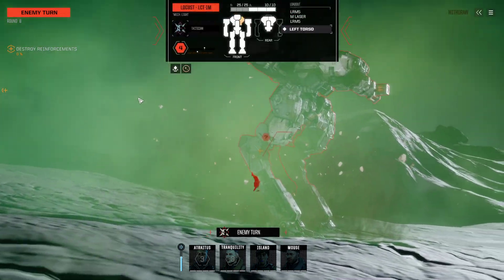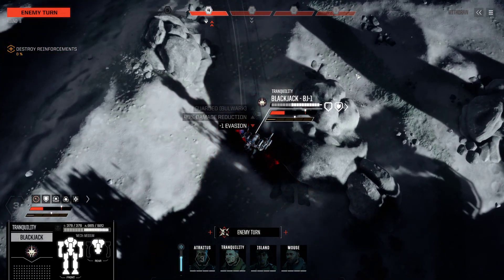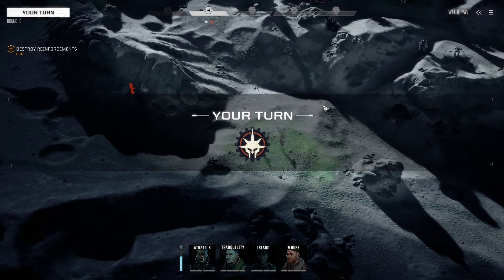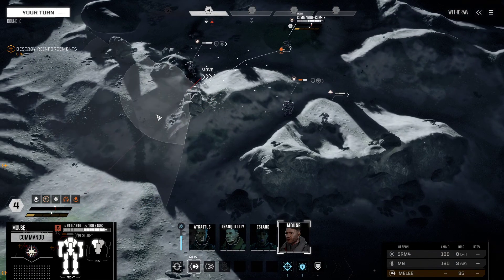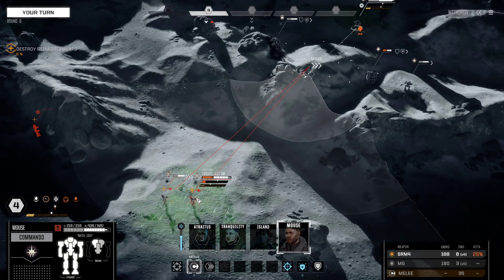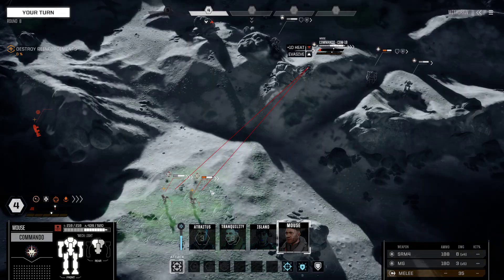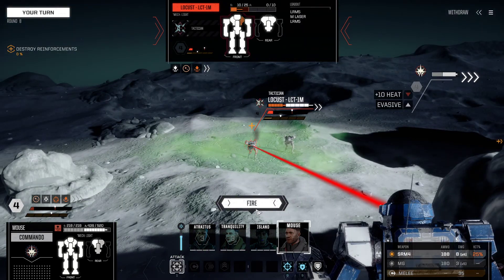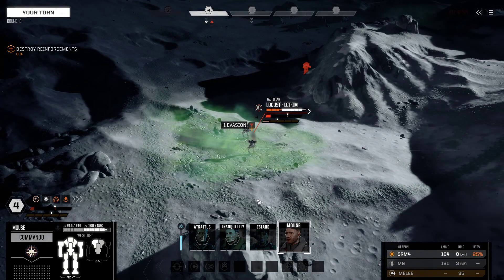Now they're going to move a Locust in and fire on the Blackjack again — this is fine, we're currently braced so it won't do much. Let's get the Commando up over here and do basically the same thing. I want to fire the SRM-4 on the already wounded Locust just to remove an evasive pip — no other reason. If we do no damage here, I don't care.